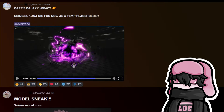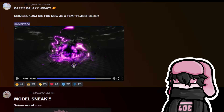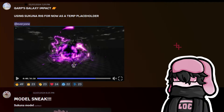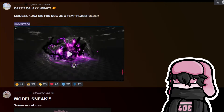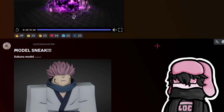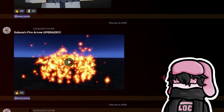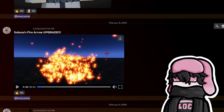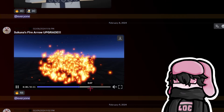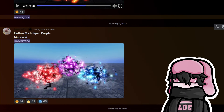We got Garp's Galaxy Impact — Sukuna is just a placeholder here, but that is dope. That actually looks really cool, especially considering that Garp's Galaxy Impact is manga-only still. Sorry to spoil for those of you who aren't caught up on One Piece, but it's really neat to see his Galaxy Impact actually being shown off inside a game. That means we get a Garp unit too, and the Sukuna model looks really high quality.